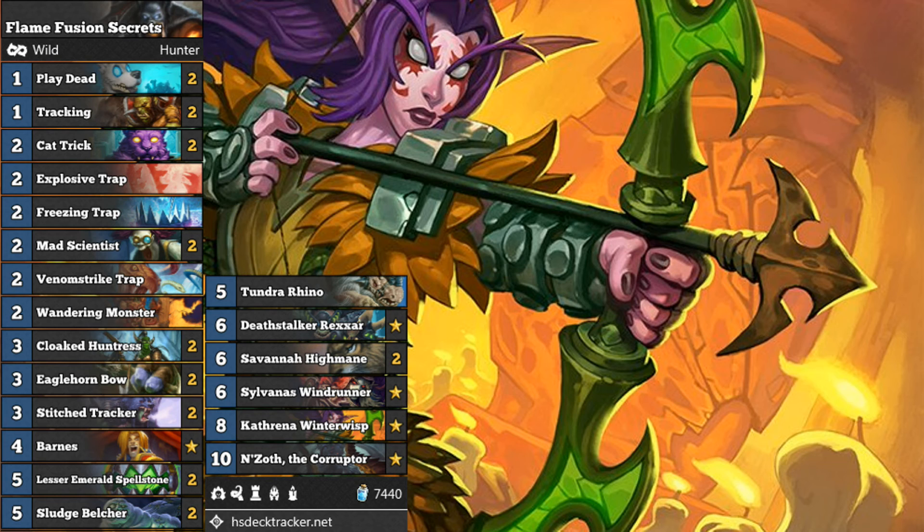Against midrange and control, I think this deck does pretty well — you saw the value from Sylvanas and having multiple copies on the board. We didn't even need Enzoth the Corruptor in that game. If you guys have any comments about how to improve the deck and adapt it against aggro, please leave some comments. Thank you very much for joining me — I really appreciate all the support. We're going to continue playing Wild Mode interesting decks. If you'd subscribe I would be grateful; we are going for 1,000 subscribers. I'll see you all again very soon for more Wild Mode fun.